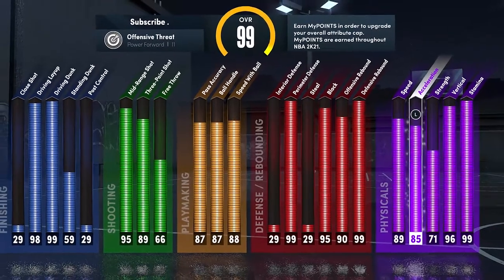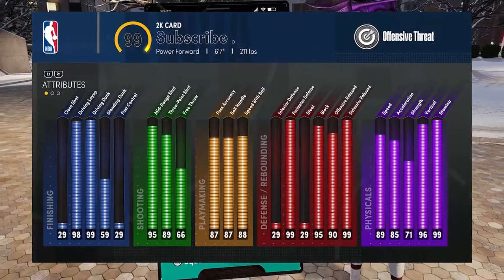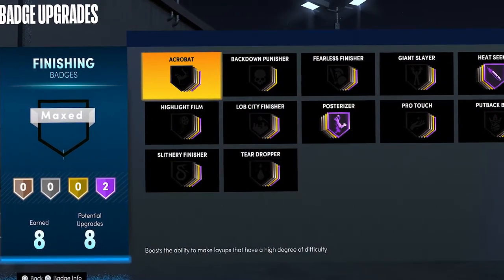I have 96 vertical and 85 acceleration, which is really good for a big man. If you guys take a look at my 2K card, my player is actually a 6-foot-7 power forward, 211 pounds. If you guys are enjoying the video so far, make sure to subscribe, but let's get right into the badges.